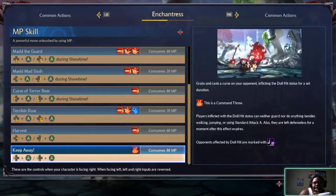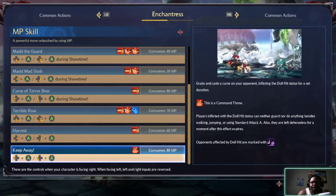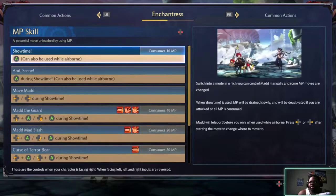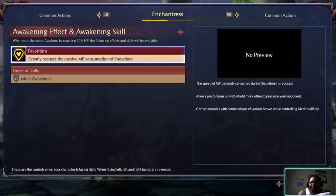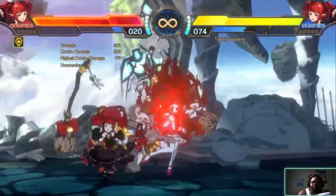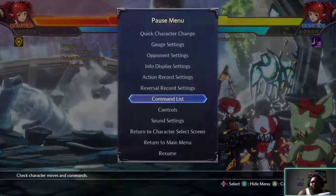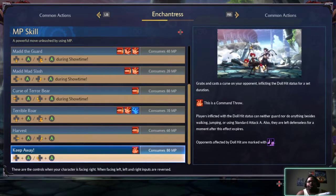Keep Away — this is a command throw. Players inflicted with the dull status can neither guard nor do anything besides walking, jumping, or standard attack. They're also left defenseless for a moment after this effect expires. That's broken as hell. This takes 80 MP. So it's a good move, a real good move, but it has a fair trade off.